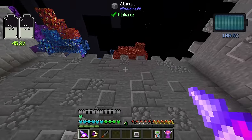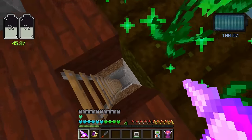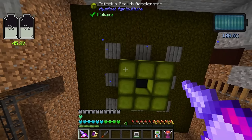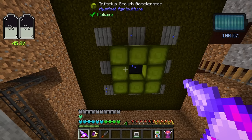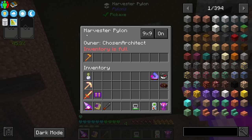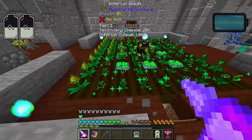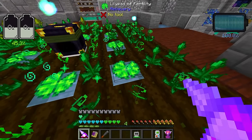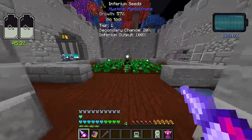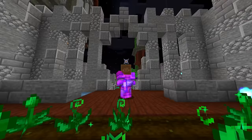I've already got the foundation set up. The goal is to have a bunch of the Inferium Growth Accelerators, so the best thing to do is automate all the resources required to make the accelerators. We're also going to need a significant amount of harvester pylons with all-the-modium hoes. We'll also need lily pads of fertility, which is very simple and we should have tons of resources for since our mob farms have been running.